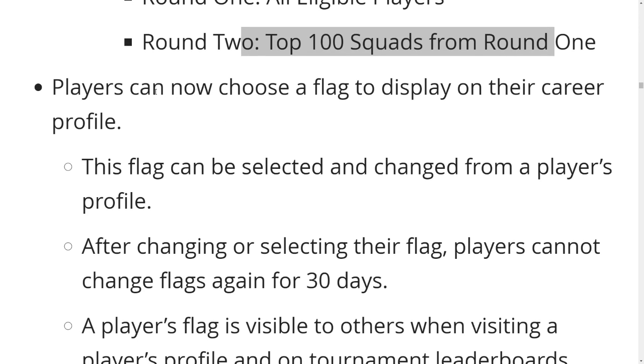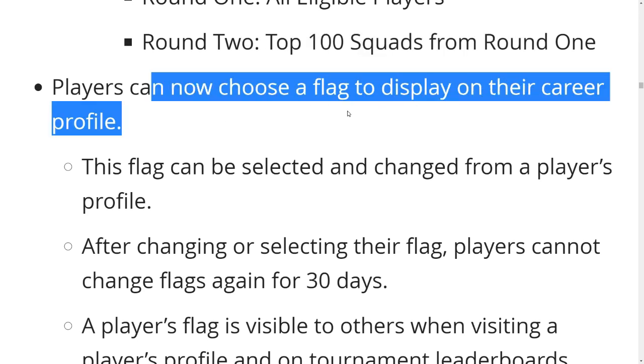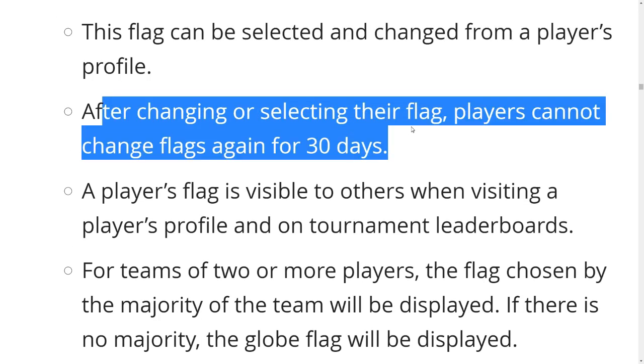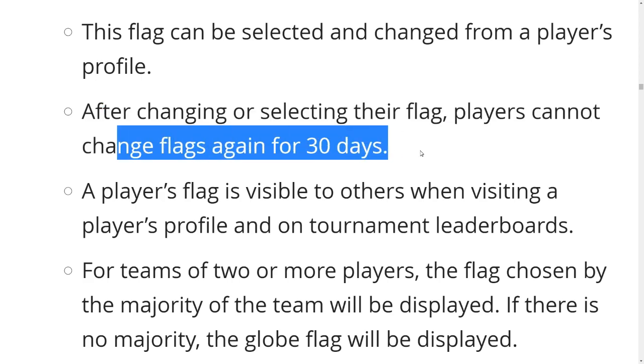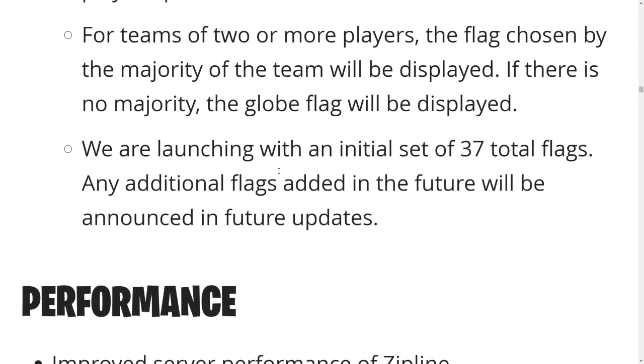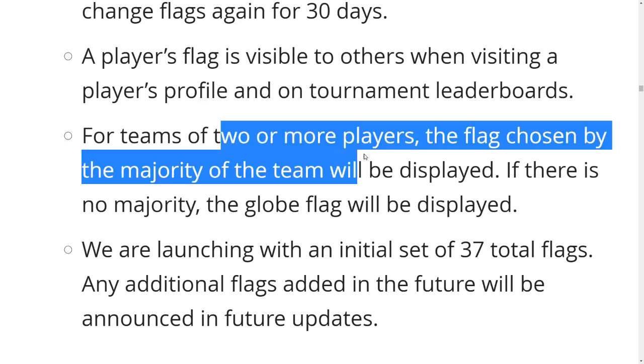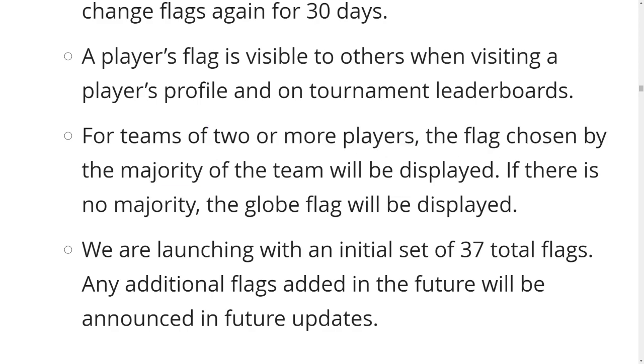Players can now choose a flag to display on their career profile. The flag can be selected and changed from the player's profile, but after selecting, players cannot change flags again for 30 days — so we can all put the Area 51 flag. For teams on Tour, the flag chosen by the majority of the team will be shown. That's a good and interesting change.